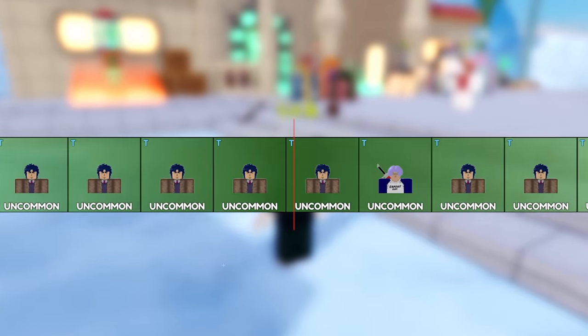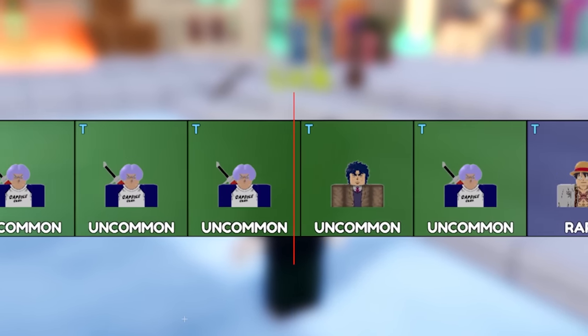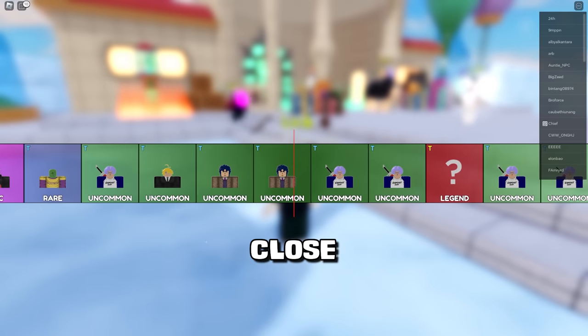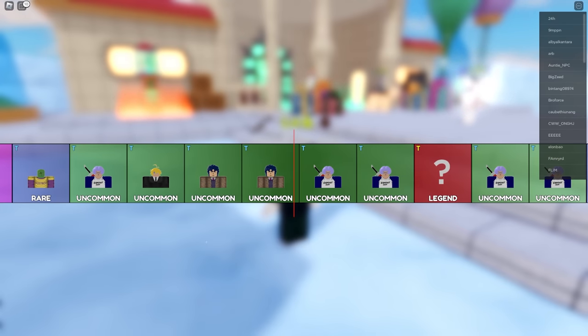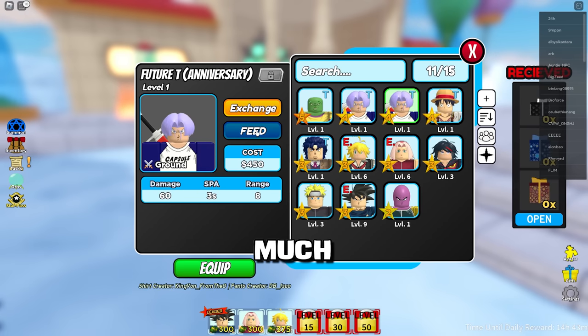Can you imagine if we get one of the red ones? We're not going to, because there's only a four in a thousand chance. Trunks again. Come on. So close to the legend. That's all right. Damn, so we didn't get that much. That's okay.